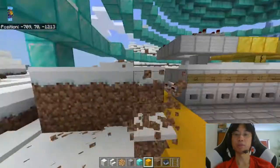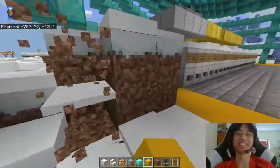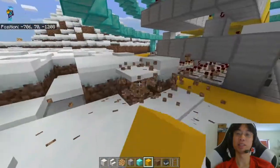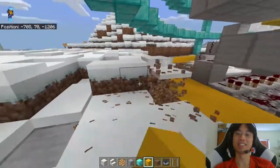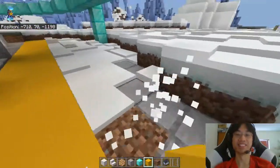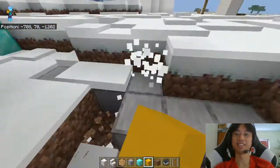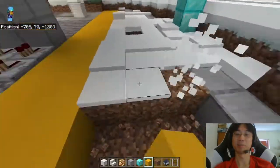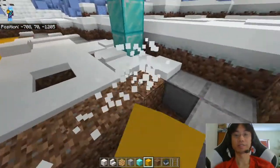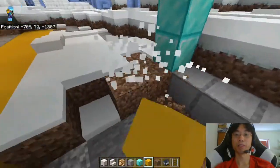Imagine if snow didn't melt in the real world — every time it snows it would just accumulate on your roof, and when the sun comes out it doesn't melt off your roof, it just stays there. That wouldn't work at all. But that's how it is in Minecraft: once it falls, it never melts again.